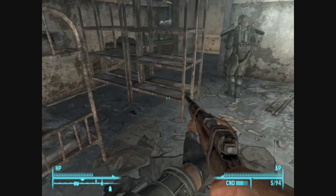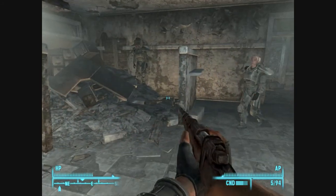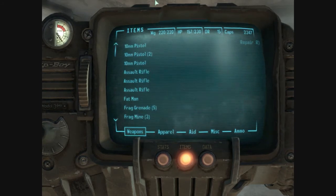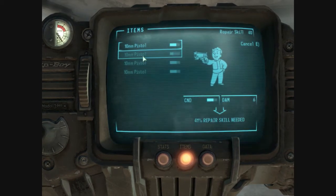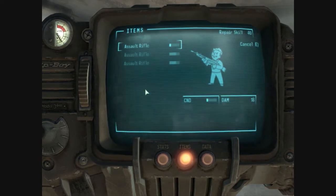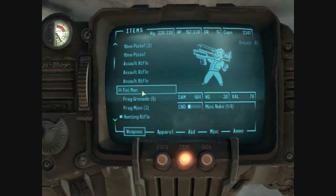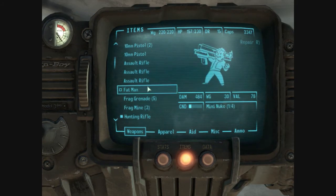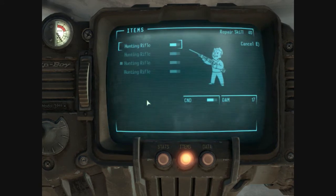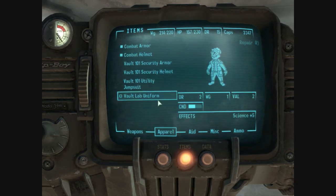Empty, empty. Wrench and a hammer. There's nothing in there. Whoa — our weight. We're at 220 out of 220 weight. Let's see if I can fix some stuff. Nope, nope, nope. It's probably... yeah, the fat man puts us down 30. Can we fix some hunting rifles? Okay, we don't need the lead pipe or the tire iron, so that gets us down a couple points.